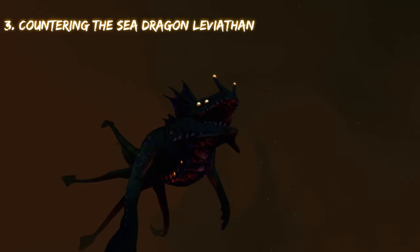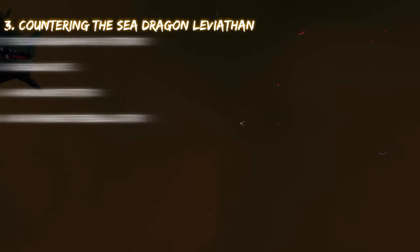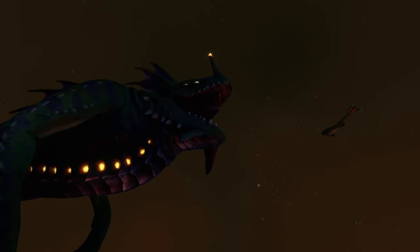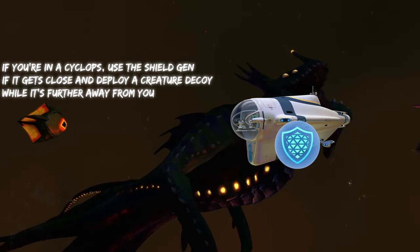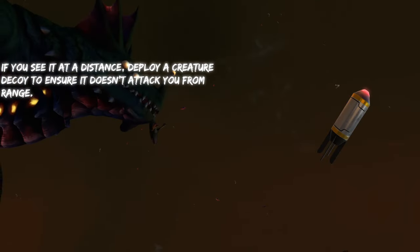To counter the sea dragon, it's going to be a little bit different than the last two, because it has multiple attacks — it can basically fly at you with its hands, it's got a ranged attack, it shoots a fireball at you, and it has a regular bite. The only vehicle you can really counter this thing in is a cyclops. The best thing you can do is use a shield generator if it gets close to you, and if you see it at a distance, deploy a creature decoy before it gets near you.